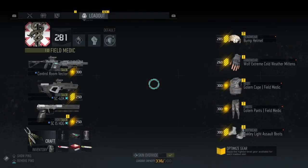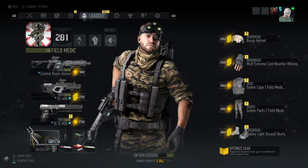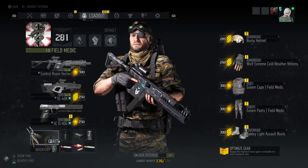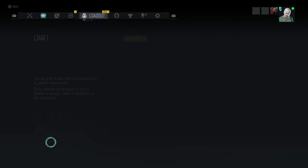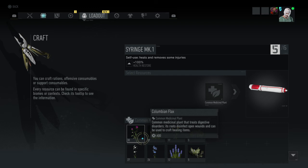Just press the options button and then there's a new option right here that says craft. It was added in update 2.0.0 and you can literally just craft all your items without going into the bivouac.